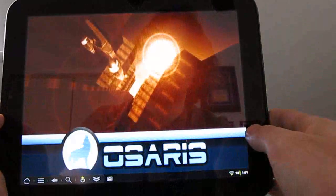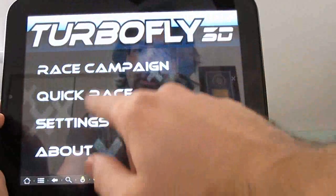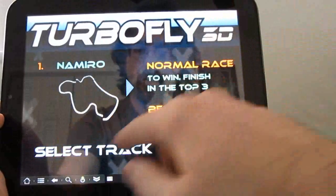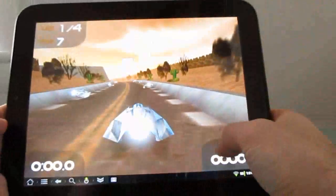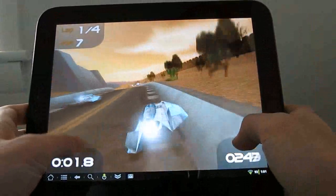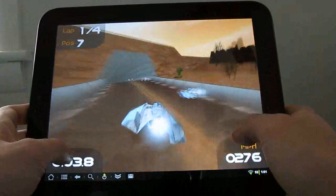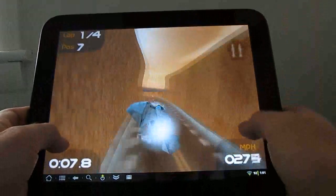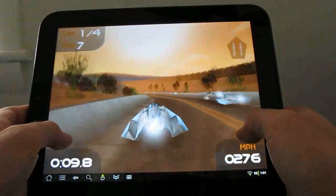TurboFly 3D — it's not quite as attractive as on a smaller device, but overall for a racing game it works really nicely and it does fit the full screen. The accelerometer doesn't work, so you can't control it that way, but you can use the on-screen buttons, which you have to configure in the settings. And it definitely has a nice 3D look and feel to it.